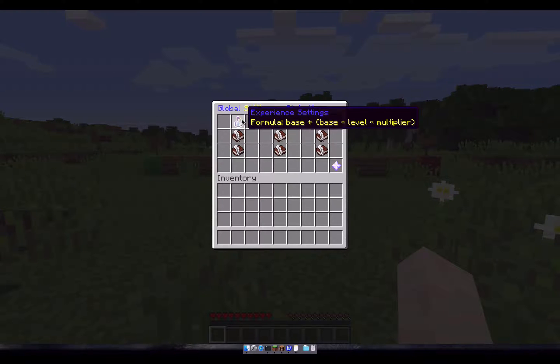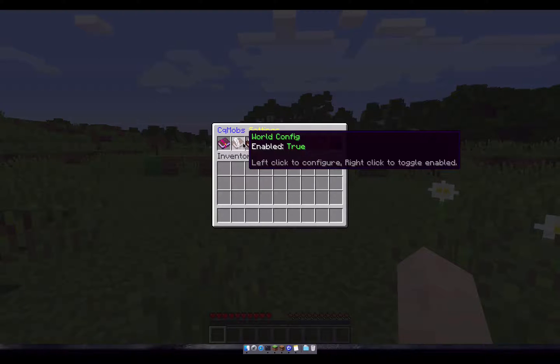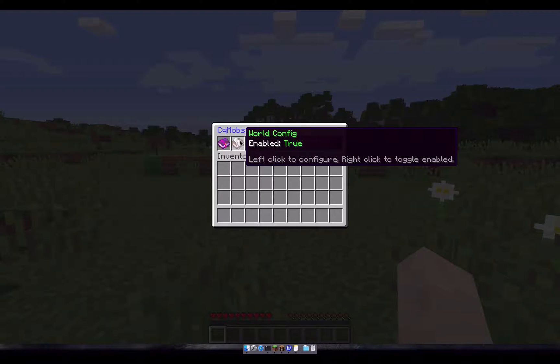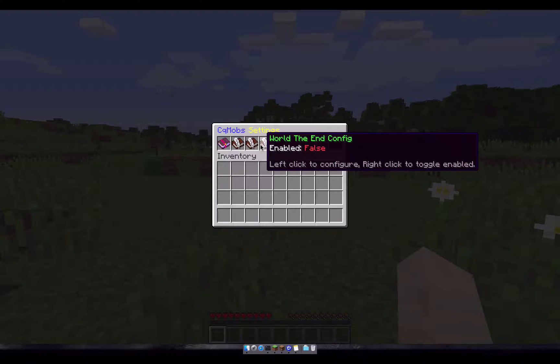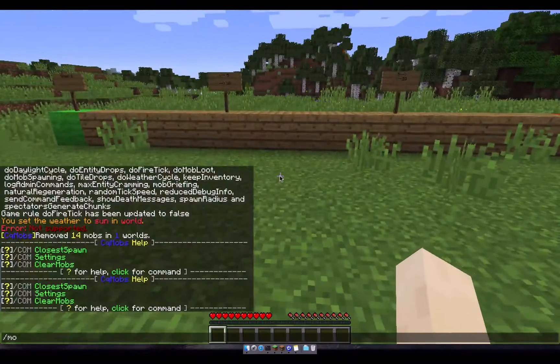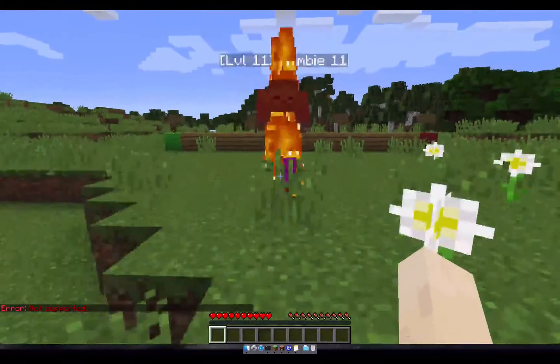The global settings will have all of the exact same settings that you would have inside of the worlds as well as the spawn points. You're going to want to make sure that you have at least one world enabled or else this plugin will not do anything. We're going to spawn a mob real quick just so you can see what the mob looks like when spawned.